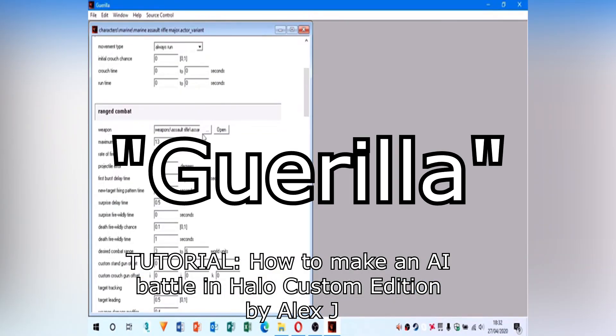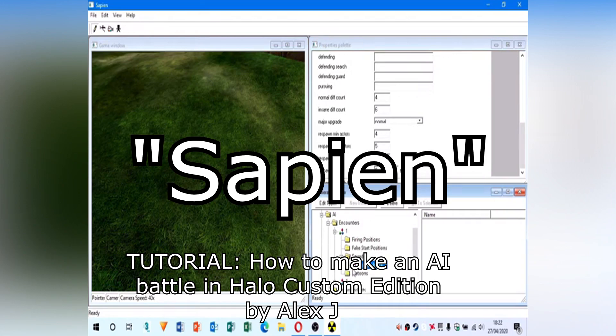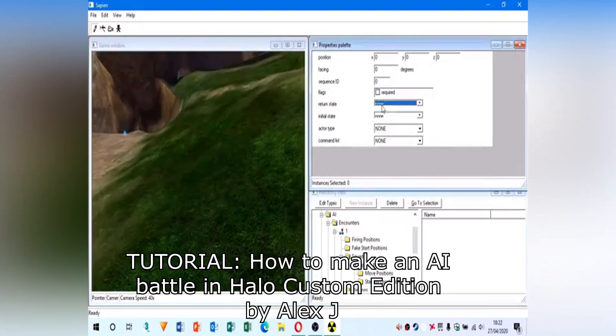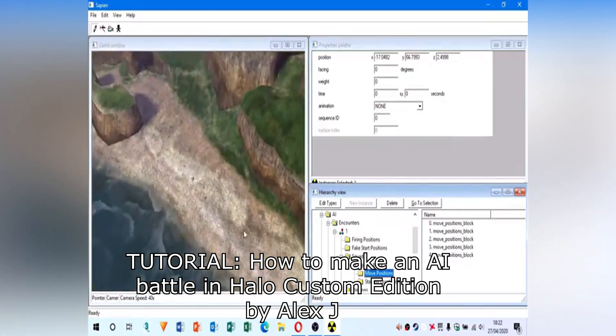Next is Gorilla, which is a tag viewer and editor much like Assembly. And finally, there's Sapien, a scenario editor that includes a game viewer, allowing users to accurately edit their scenarios and see them being run in the game engine.